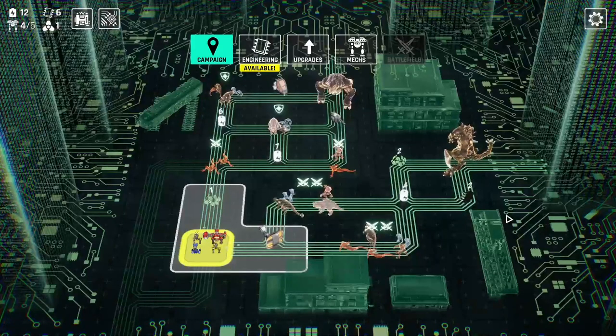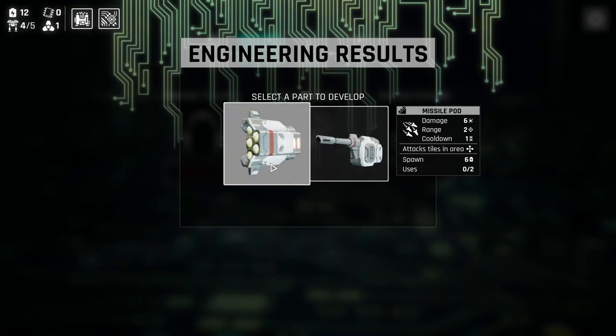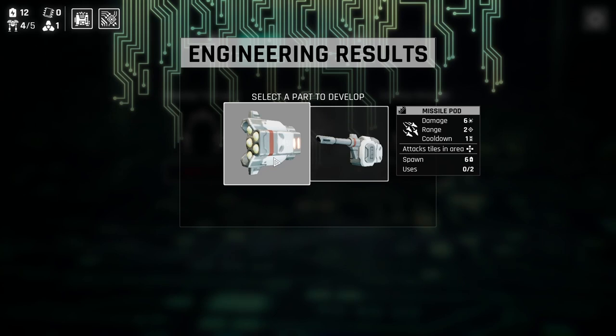We got a few credits, so let's unlock another weapon. Missile pod — it does 6 damage at a range of 2, same as the other missile, but it attacks in an area — hits 5 tiles in a cross pattern. It has a cooldown of 1, so you can only use it every second turn. It's pretty good against bosses because bosses occupy 4 tiles — if you place it right, you hit them 3 times for 18 damage. We also got a neutralizer which is a debuff, but I don't love debuffs because most bosses are immune. This missile pod didn't used to have a cooldown — there's been lots of balance changes.